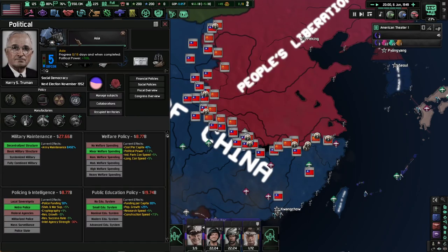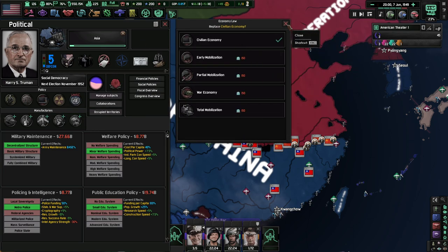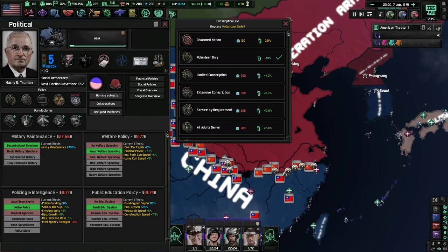Then we're going to want to focus on Asia and get more political power off of this. I'm guessing we probably can't really change too many of these things. We don't necessarily need an economy change. I don't think we really need to change anything. I would probably not mind getting off of free trade. We also need to have more resources for ourselves — I think we're maybe exporting a little bit too much.